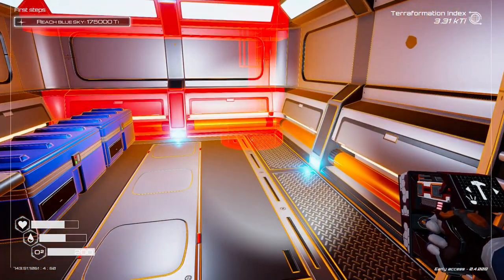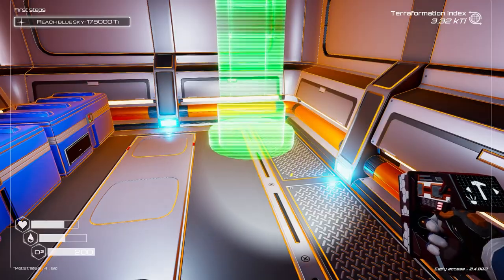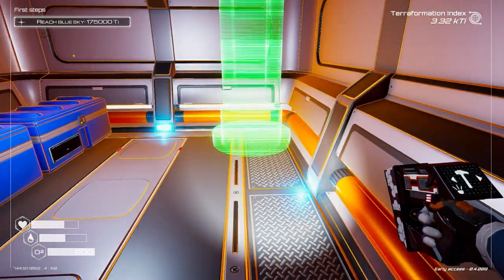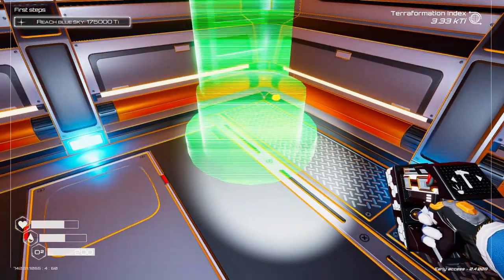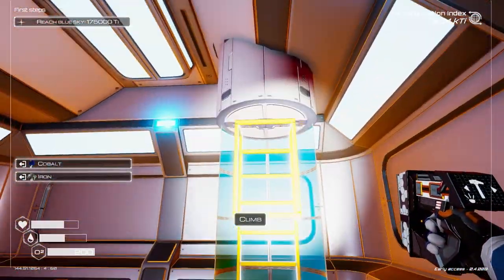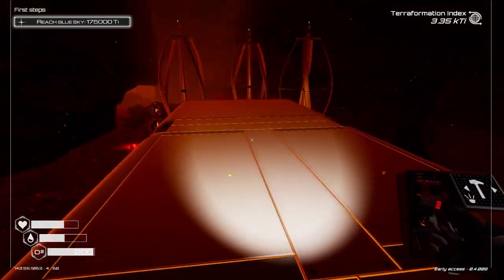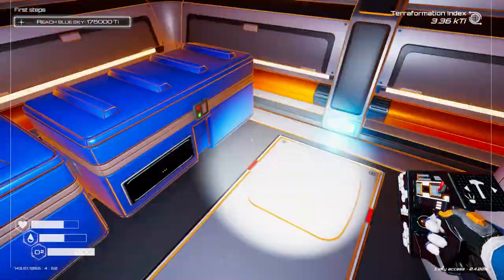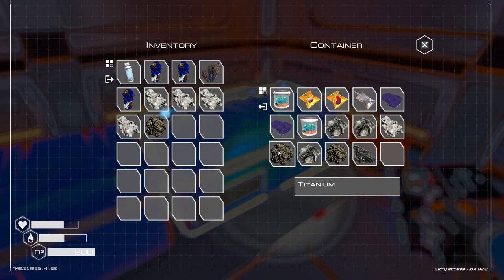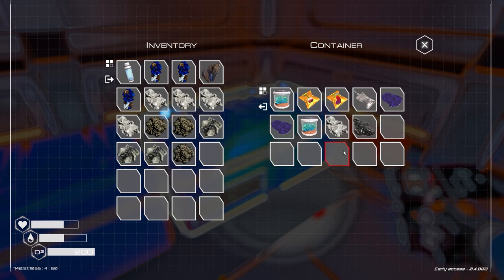Let's begin by sticking an extra level on our base. I just want to get this facing in the right direction — yeah, that's the way we need to face it. Just get this neatly in the corner and we'll put an extra level on our beginner base here, effectively doubling the amount of space we've got to work with.